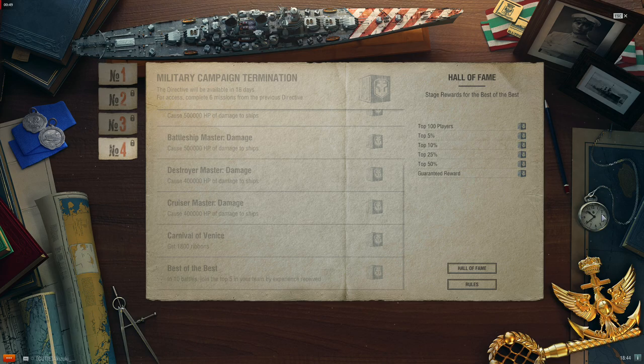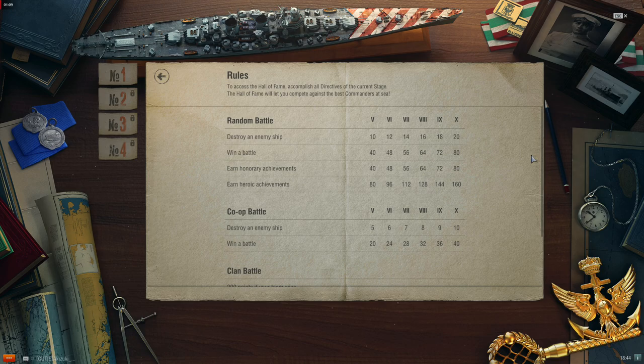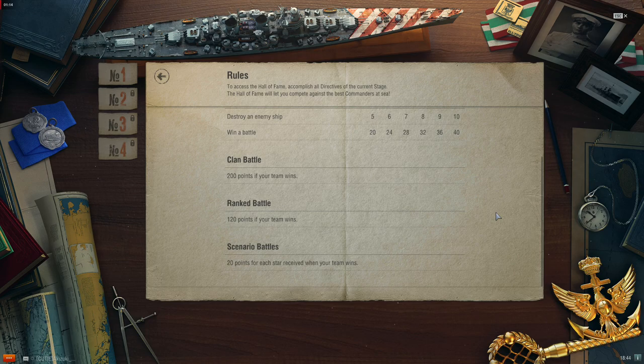There are also 10 missions in each of the 4 directives, for a total of 40 missions that each reward 8 tokens, for a total possible 320 additional tokens. As usual with directive events, once you are finished the directives, the Hall of Fame is unlocked, and this update will be giving away consumable camouflage for various stages attained. Checking the rules button details how points are earned for the Hall of Fame.